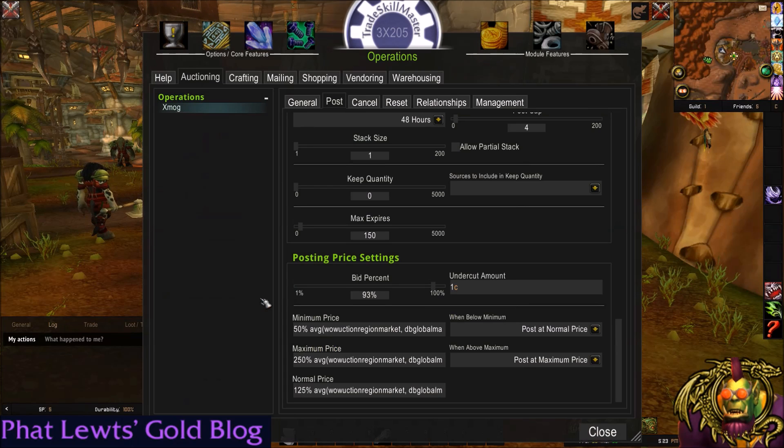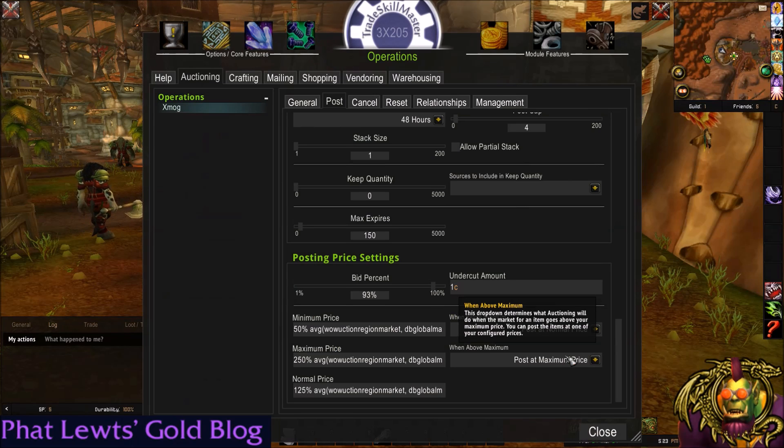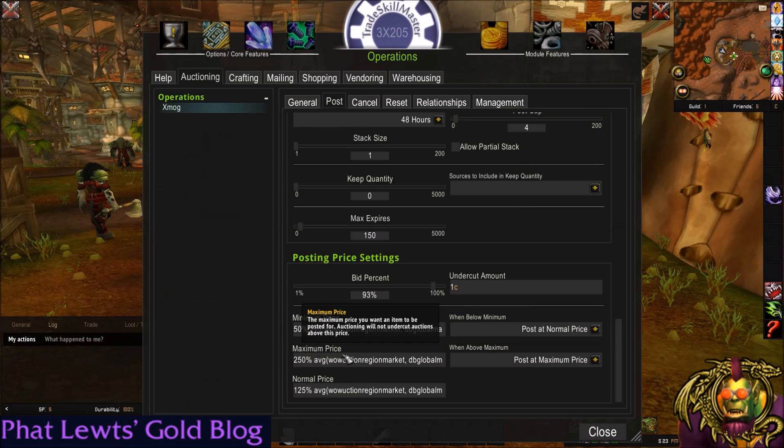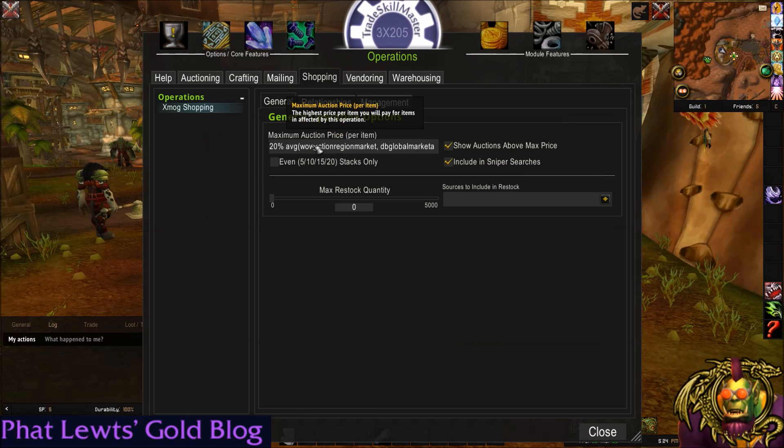These percents may need to be customized for your own server, but my minimum price is 50% of that global average. My normal is 125% — so I mark it up a bit from the get-go — and I'm willing to go up to 250%. When it's below minimum, I post at normal, because I want to get it on the auction house. I store my not-going-to-sell inventory on the auction house, and when above maximum, I post at maximum. These percents are all up to you — play around with them and find what works best for your server. My minimum price is 50%, and that's important, because my shopping price is 20%. So I buy at 20%, I sell at minimum 50%, and assuming prices don't change much, I'm selling for at least 2.5 times what I bought for.